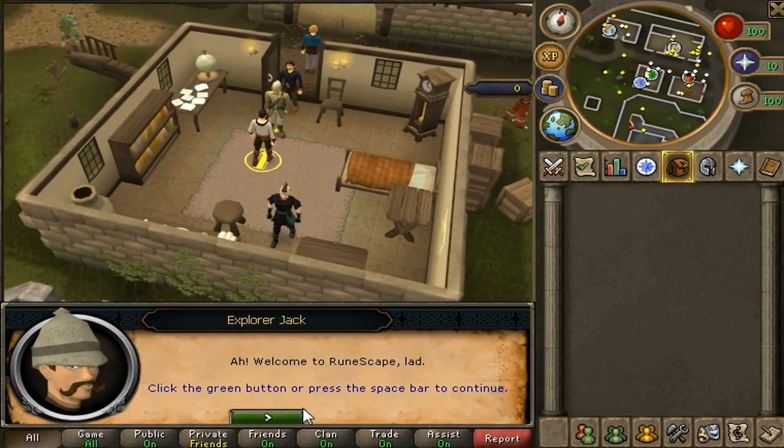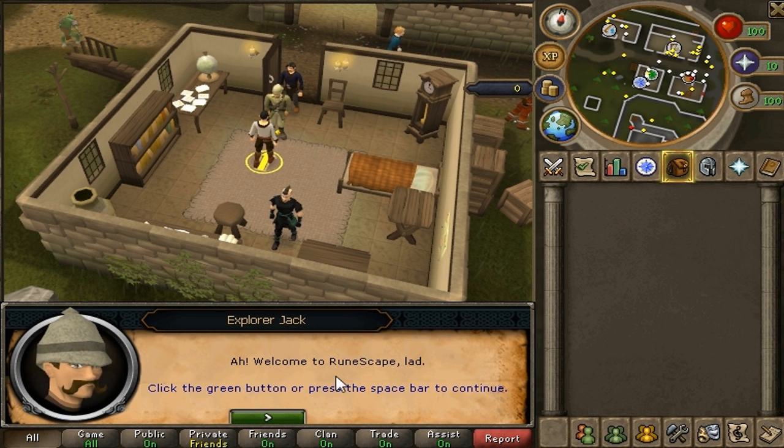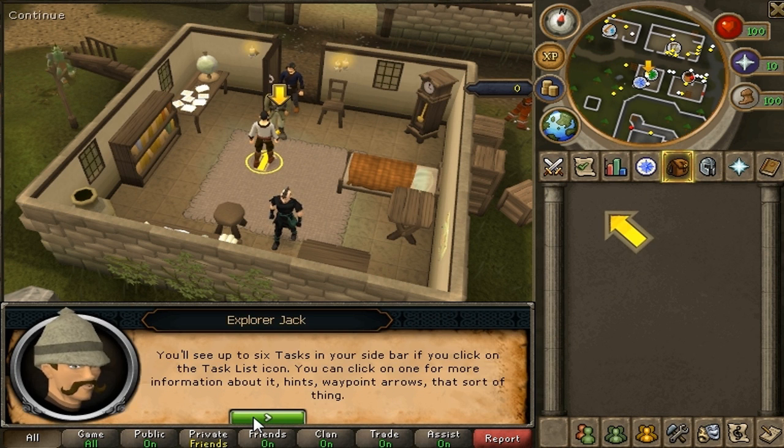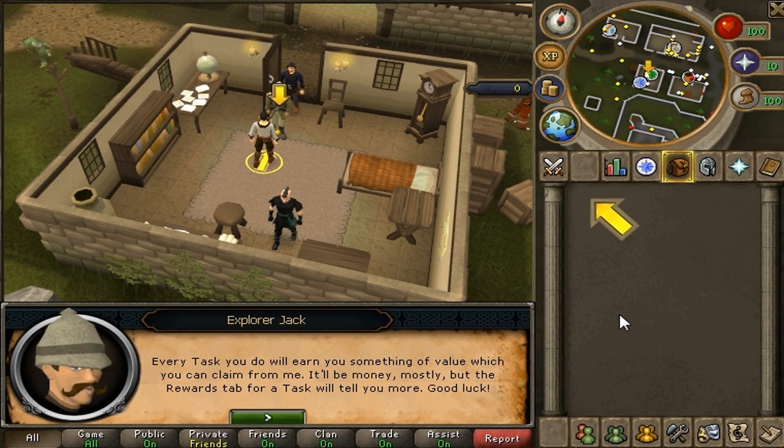You'll go right here and talk to him — he says, "Welcome to RuneScape, lad." You can either click the arrow key or hold down the space bar to skip everything he says. Every task will earn you a little bit of value which gives you some coins, and for every task completed you get further progress toward a reward.